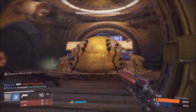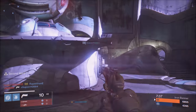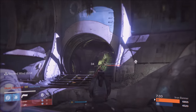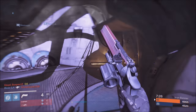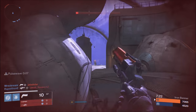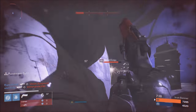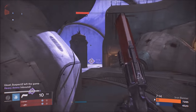Level 42 Prison of Elders drops up to 390 light exotics. There's also an exotic chest on the Dreadnought patrol called the Scent Chest — I made a video on the channel showing how to unlock it. It's super easy, you can do it by yourself on any character, so make sure you check that out.